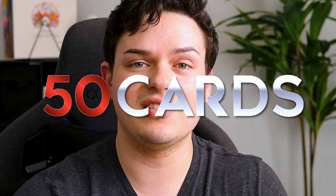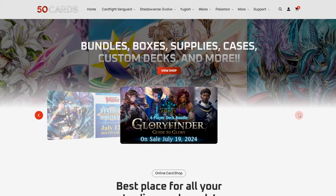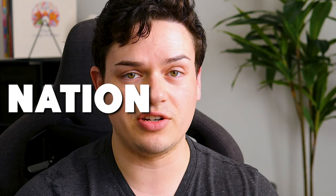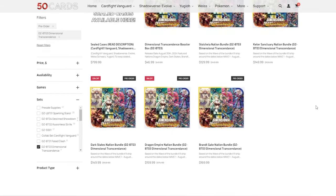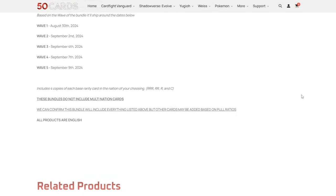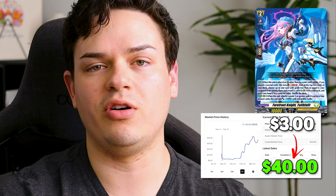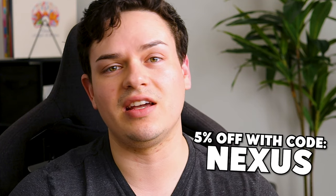Before we go ahead and open up this box, we're going to talk about our sponsor, which is 50 Cards. So 50 Cards is actually where I picked up the case, and it's also my go-to for Vanguard, Shadowverse, and other card game products that they offer. My personal favorite thing about the store is the Nation Bundles. Nation Bundles are where you can pick up a full play set of every single card from a specific nation in any upcoming booster set, making it super easy for updating your decks without having to worry about a card from a year ago that used to be a dollar now being twenty. You picked it up a year ago because you did a Nation Bundle. Go ahead and check them out, and you can use code NEXUS to get 5% off at checkout.